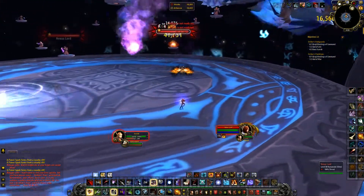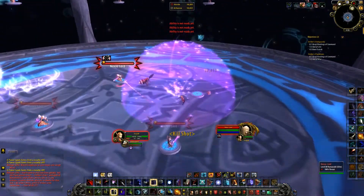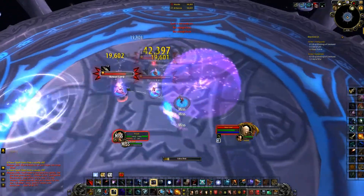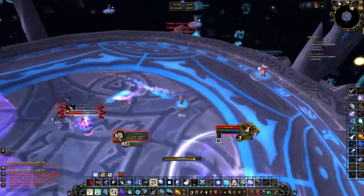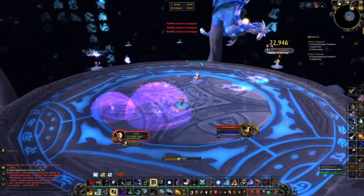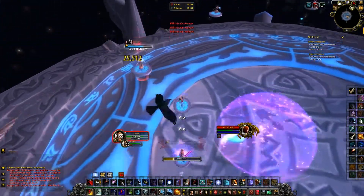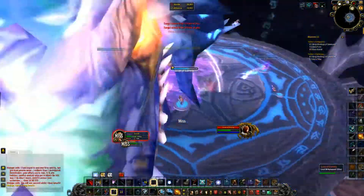This is Phase 2. You have to kill all the mobs flying around. If you kill one, it drops a disc and you can stand on the disc and fly around as well. I killed all the mobs here and then Malygos will come back.